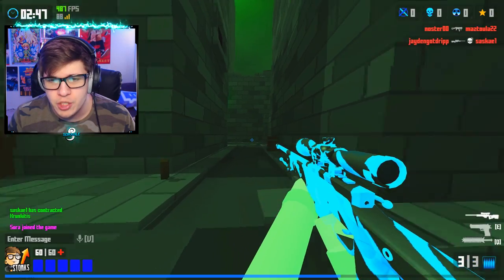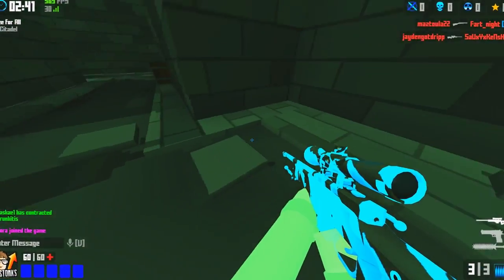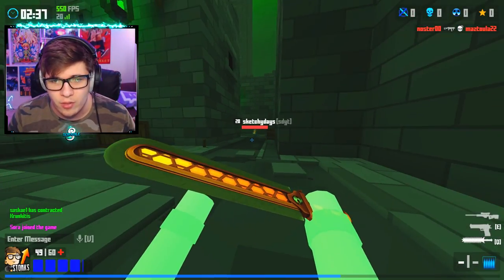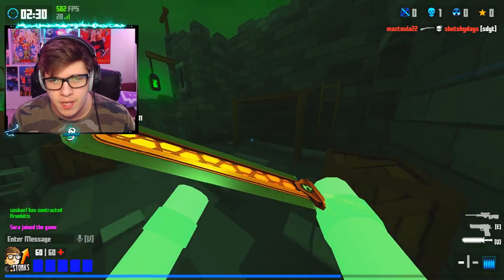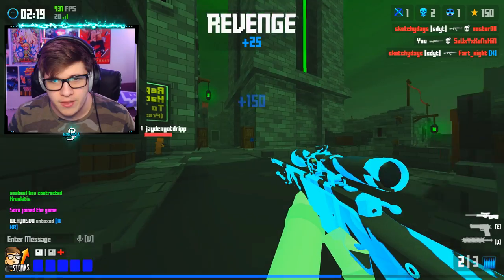I want to hop in the game and show you guys what my game looks like — what my weapon looks like, what my FOV looks like, what my weapon FOV looks like, what my arms look like. This is what everything looks like when I'm side hopping, when I'm throw knifing, and when I'm getting kills and stuff like that.